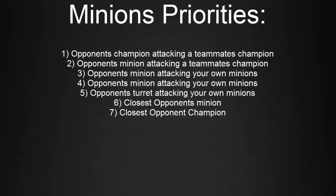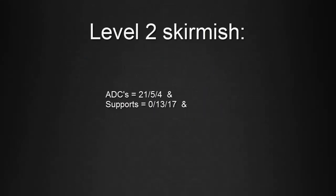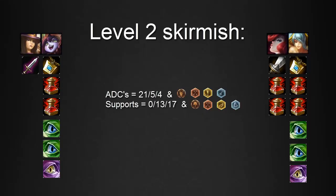It's important to keep in mind how minions prioritize their target. There's a seven-step series they follow, starting with the opponent's champion attacking a teammate's champion and working its way down the page. For today's episode, we're primarily going to be focusing on number one: that if you're attacking an opponent's champion, then your opponent's minions will target and attack you.